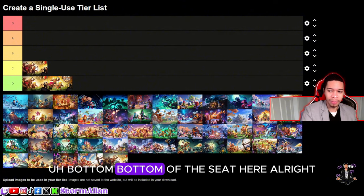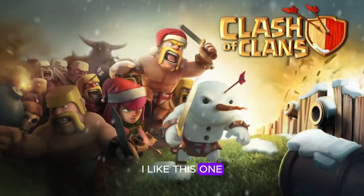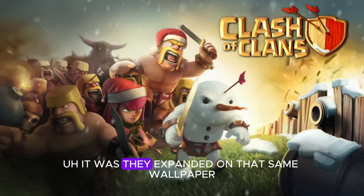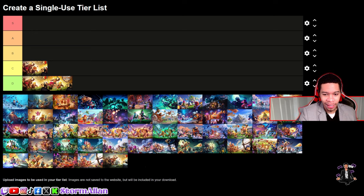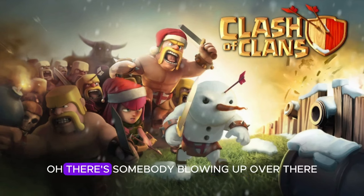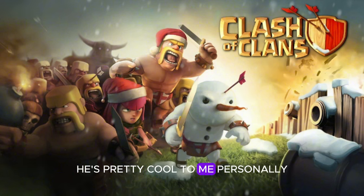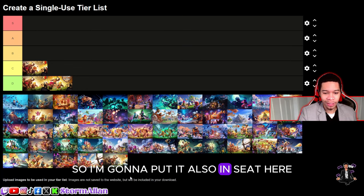Now we have a Christmas-themed one. I like this one because they made the snowman design. They expanded on that same wallpaper, making it bigger, more 16-by-9 ratio, adding more barbarians in the back, a wall breaker. There's somebody blowing up over there I never noticed before — pretty cool. I liked how the barbarians' teeth look. I'm going to put it also in C-tier.